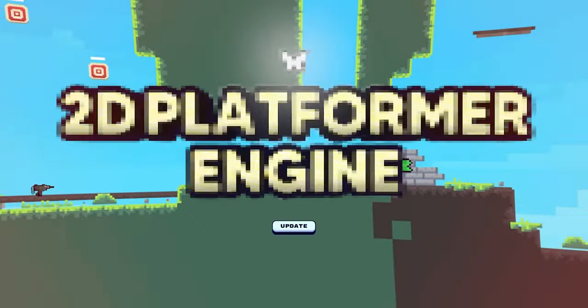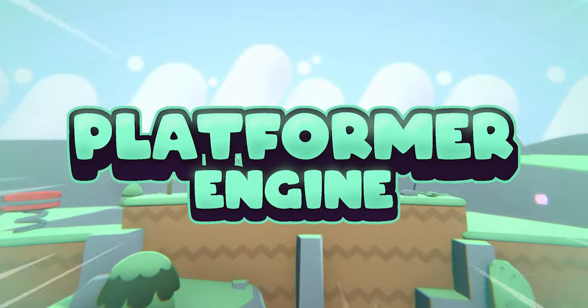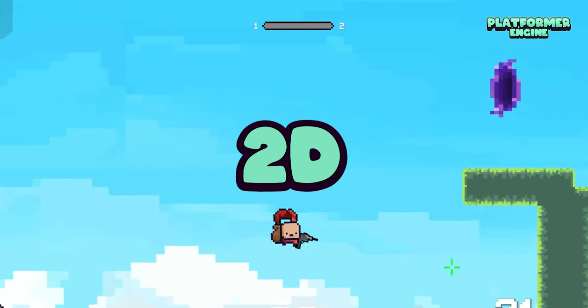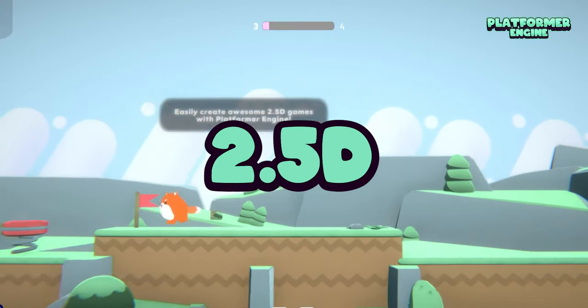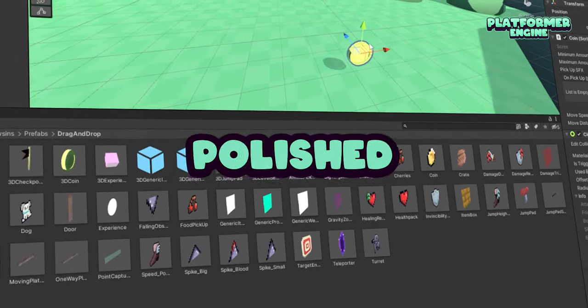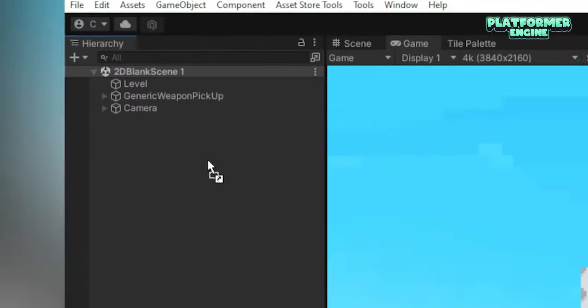The 2D platformer engine has evolved into Platformer Engine. Be ready to make awesome 2D and 2.5D games filled with ready-to-use drag-and-drop features. Need an extremely polished character controller? Gadget covered. Let's also make it 3D.